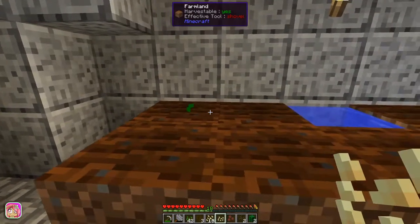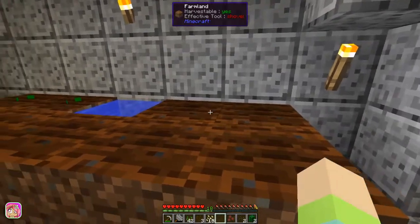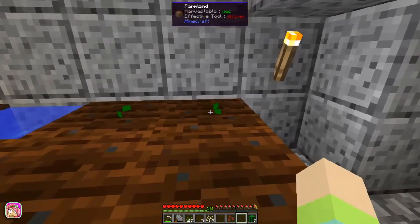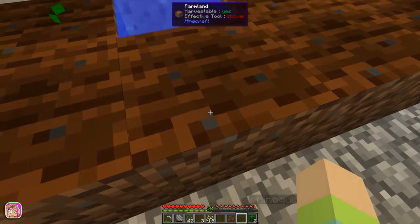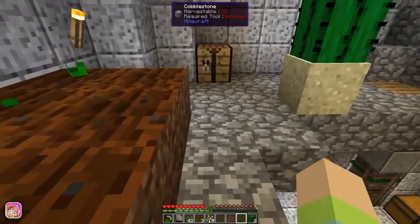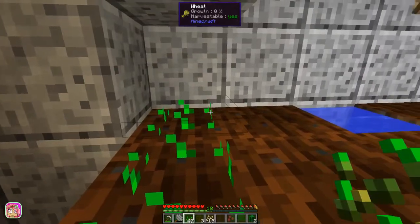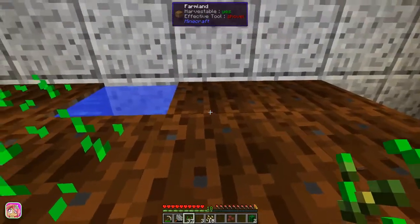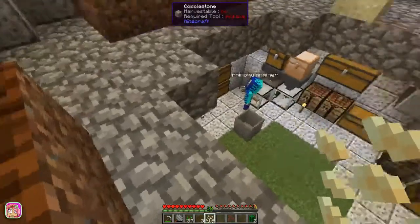So let's do — because these are going to take up two plots — let's just do one pumpkin and one melon. Should we do two and two? Let's do two and two. That's melon right, I put the right thing there? I want to make this one here sugar cane, that way it's just a random one in the middle. Let's put some regular seeds here, I think that'll work even with that block on top.